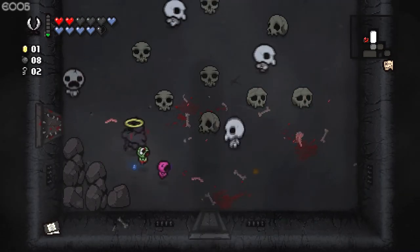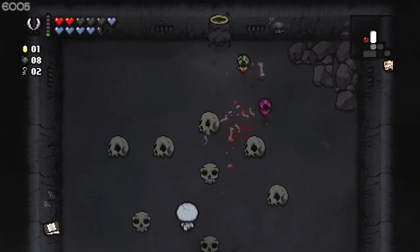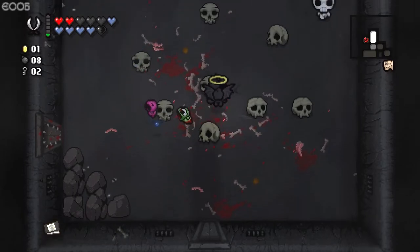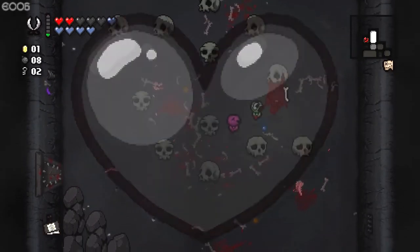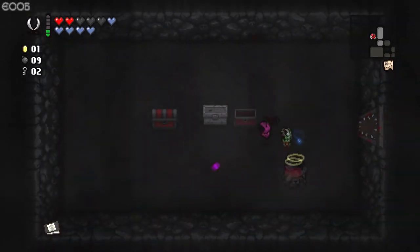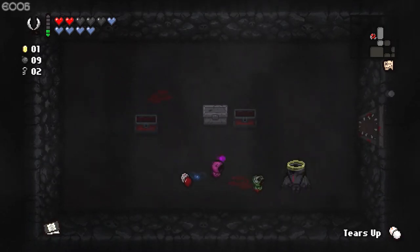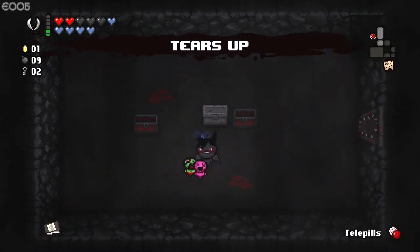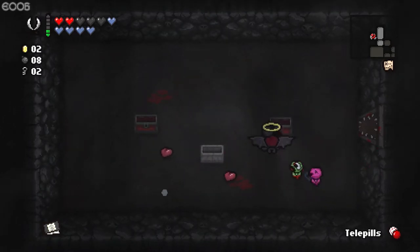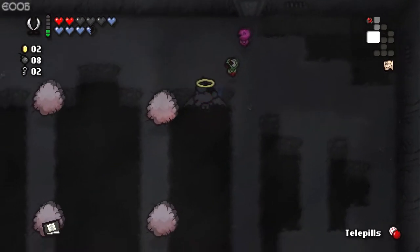I like that actually. I feel like that could be played very tactically to your advantage if you're in a room with a bunch of them — you could take a lot of the soul hearts first, and then a couple of the black hearts, and then some soul hearts, and then the rest of the black hearts. Spiders. Pills — that's telepills, and that's tears up. I'll take the tears up and keep the telepills. Open the stone chest. Not particularly useful — I've had more useless rooms, for sure.